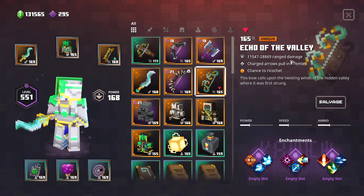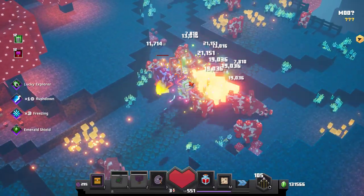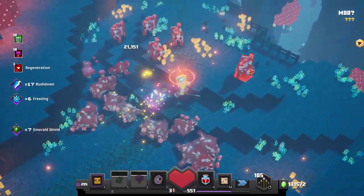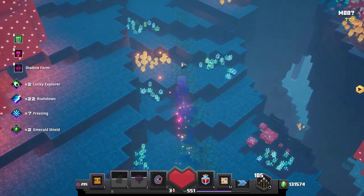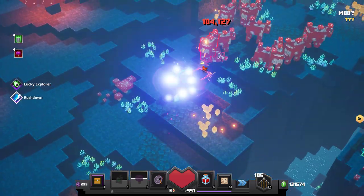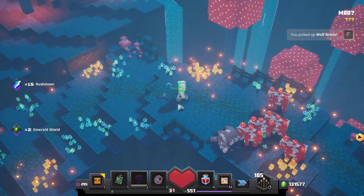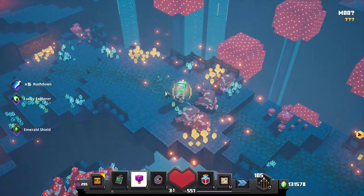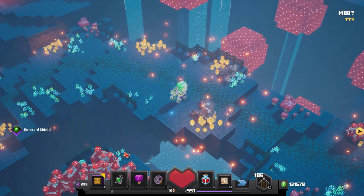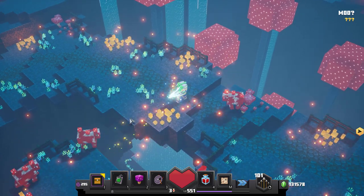Charged arrows pull in enemies and you have a chance to ricochet. On lower Apocalypse levels, because you're killing enemies pretty quickly, the invulnerability shield is up for quite some time, but each individual shield only lasts for a very short time. The fun thing with these bows is that you can pull enemies over the edge and kill them that way.